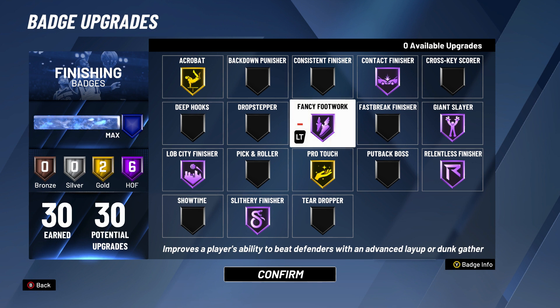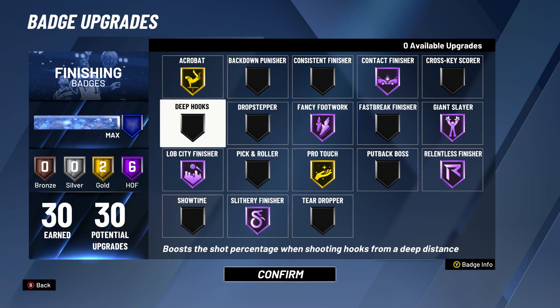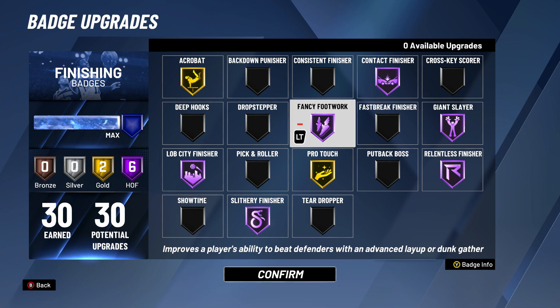Fancy Footwork lets you beat your defender with advanced layups and dunk gatherings. I have it on Hall of Fame — I actually love this badge. I think this is the first badge I put on this build. I've had Fancy Footwork for a while.